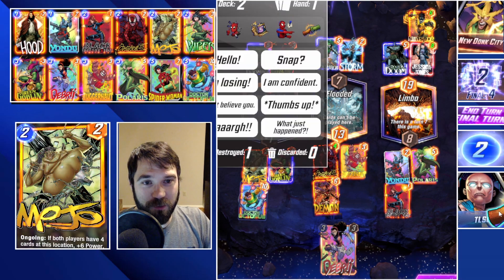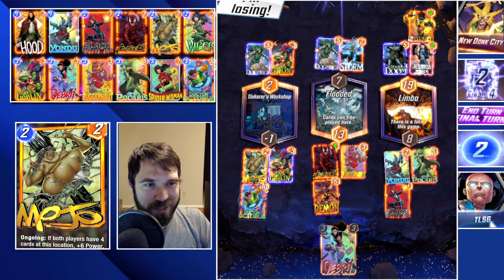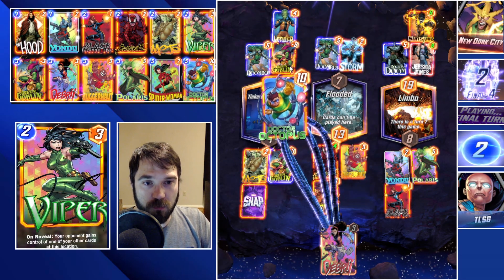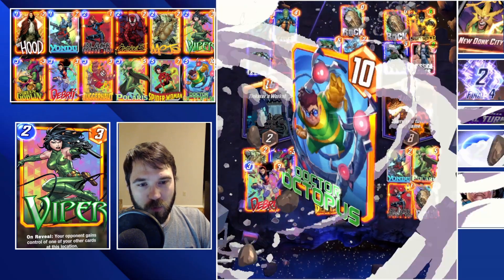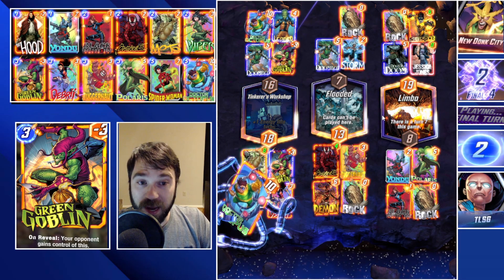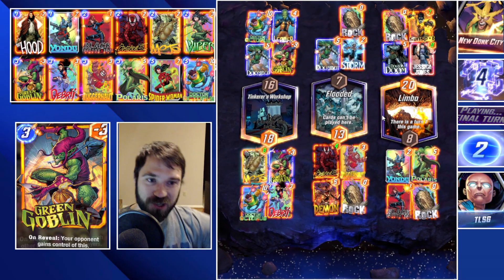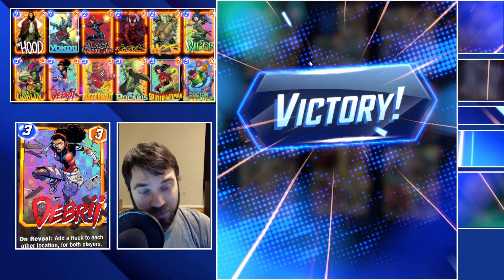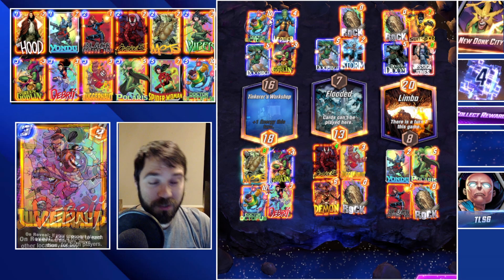We'll give them the thumbs up — I'm going to go ahead and tell them I'm losing but I'm an honest Joe. They do a Leader to copy our Doc Ock, which is not great — it pulls into our Debris so we get three extra power versus theirs. But wait, it is going to be enough because that now forces our Mojo into capping out that location. Leader stabbed you in the back — that is not a good Leader play for New Donk City.